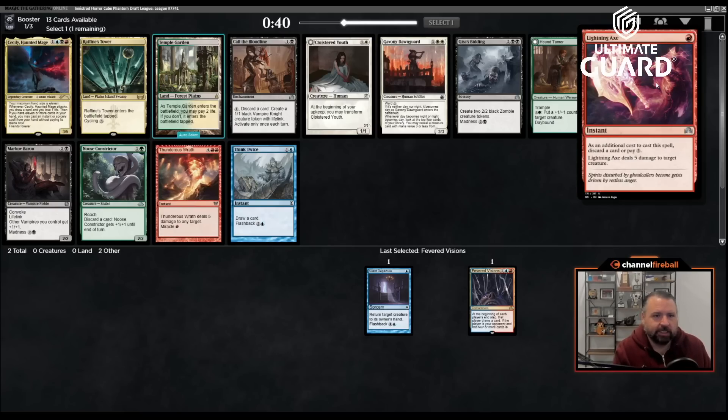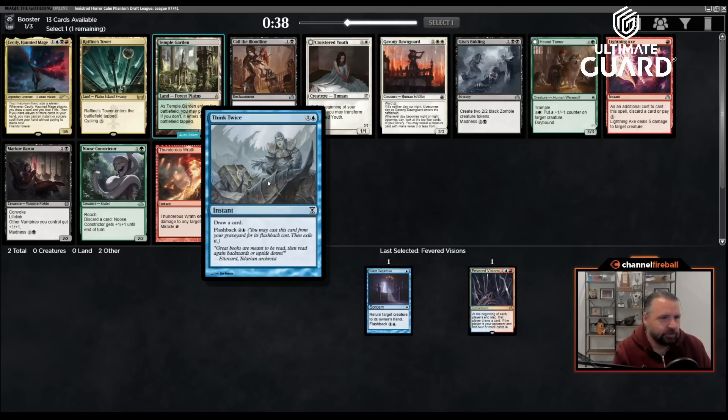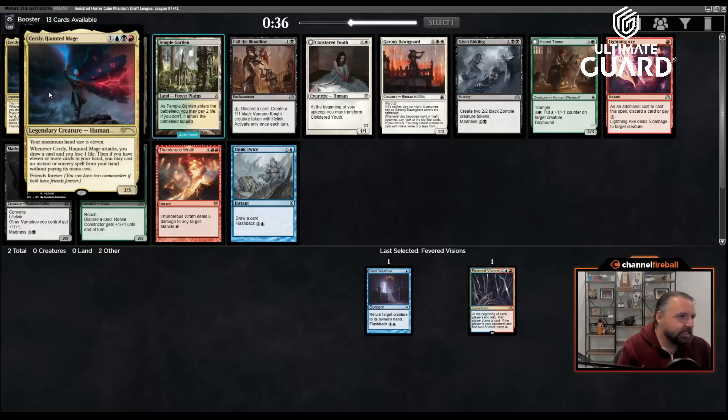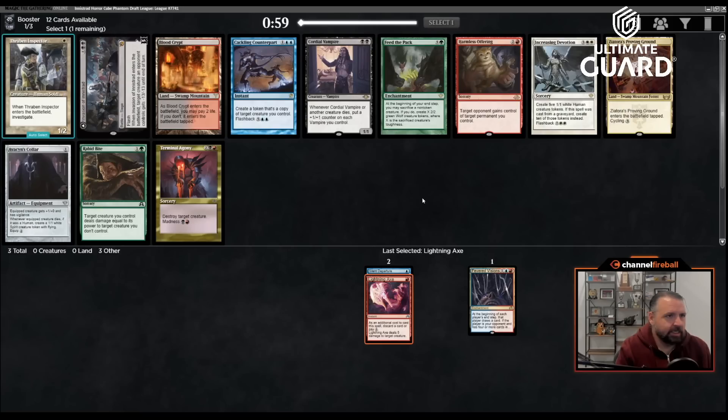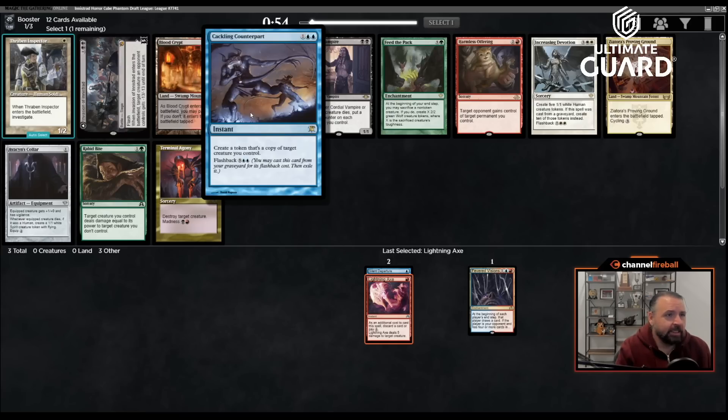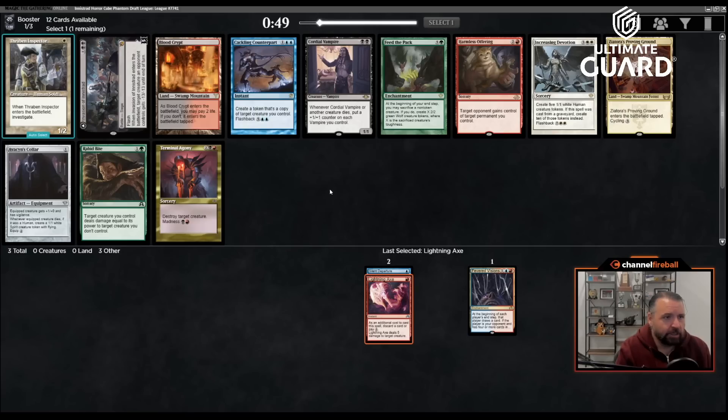Lightning Axe enables madness cards too. There's also a Think Twice and Cecily, Haunted Mage — a Grixis card, four mana for a 3/5 that draws a card and loses a life when it attacks. I'm going to take Lightning Axe and try to just be blue-red if possible, but that might not be easy. Cackling Counterpart isn't really what I'm looking for since I'm not going to be playing a bunch of creatures.